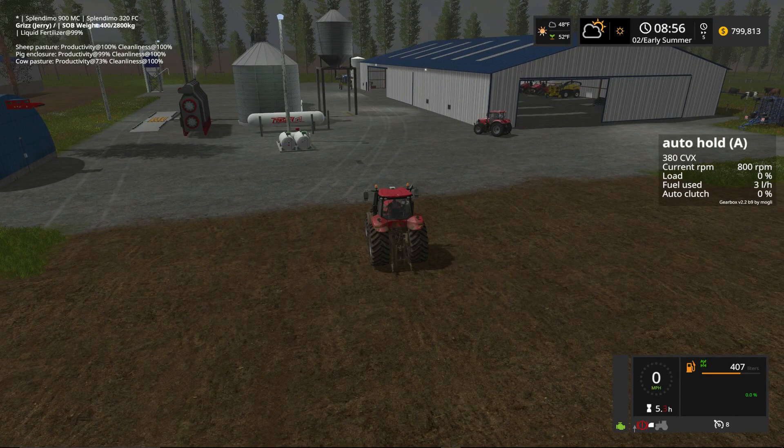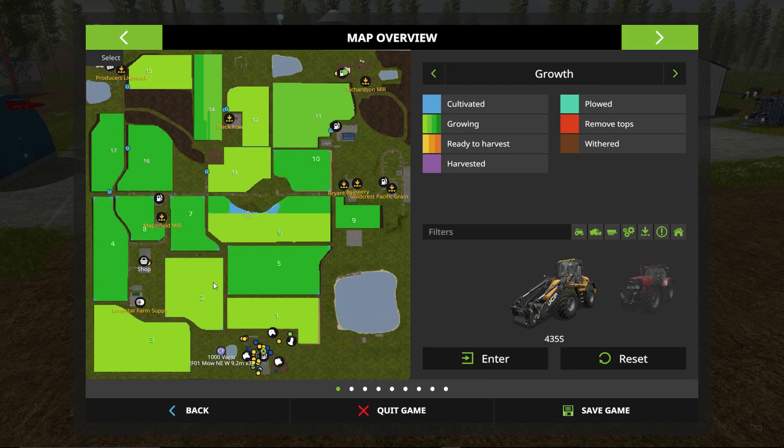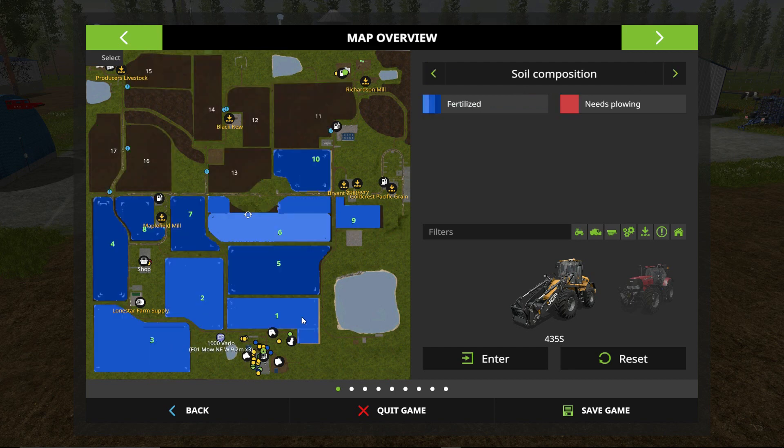It is the second game day of early summer actually. We'll bring up our map and check the status of everything. All of our fields that we own are planted, all of our fields are mostly fertilized for what we can do for this particular game day. We can hit some of our other fields like two, three, one, and we might get field number six fertilized today.